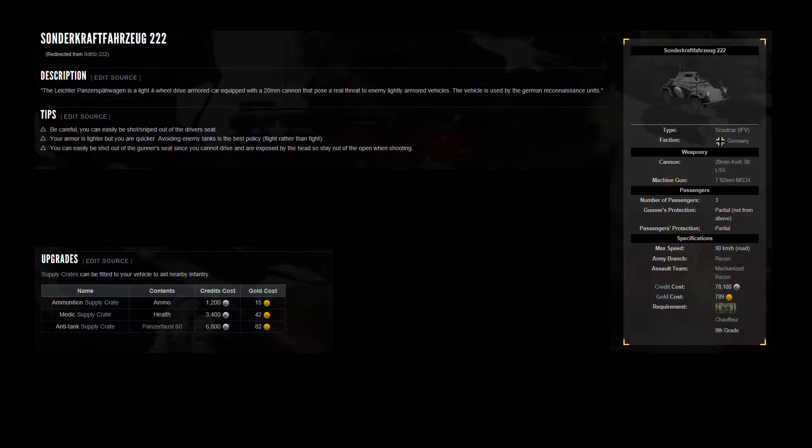The MG34 is very effective versus infantry. The 20mm cannon will wreck jeeps, trucks, half-tracks, and other armored cars. You can even use it against fighters.